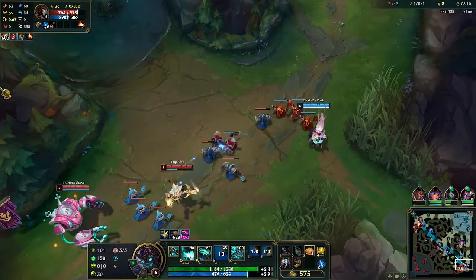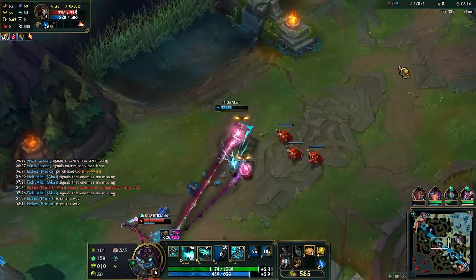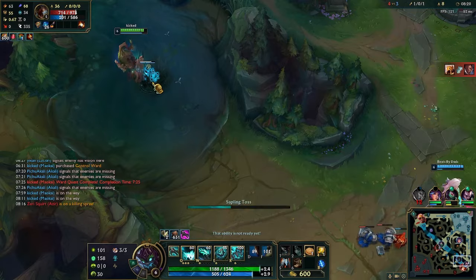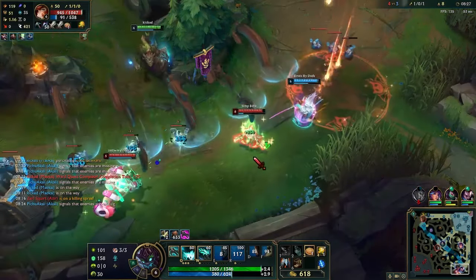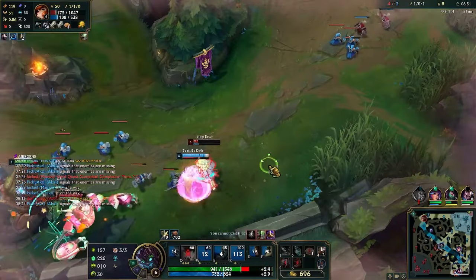On top of that, the jungler will be slowed while being an entire screen away. The sapling synergy is also global, so at any point during the game, from any bush, if someone walks over a sapling, you're healed and hasted for free — it does not matter where you are, you will get it. Because of this synergy, you will proc Solstice Sled more than any other support in the game.